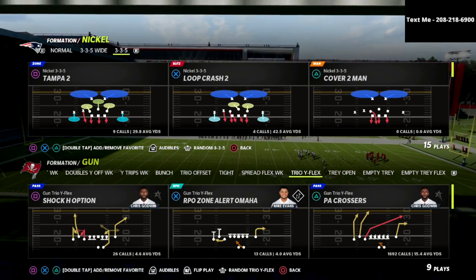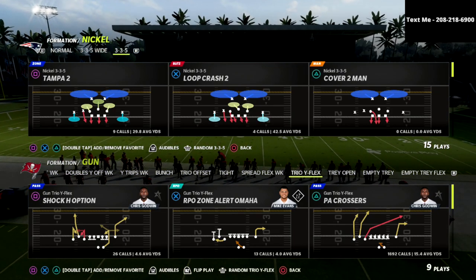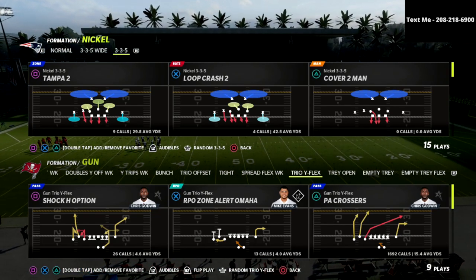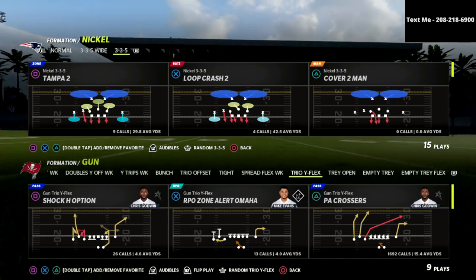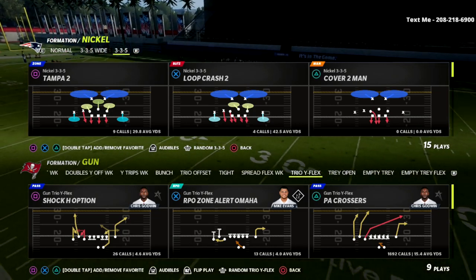In this video, I'm going to share with you one of the most underutilized crossing routes that you can use to pretty much beat every coverage in the game. It's going to get over 30-yard cloud flats. It's one of the more underrated concepts that most people don't utilize. If you're new to the channel, be sure to subscribe — I upload new videos every single day. In this video, we're talking about the PA crossers out of the Trio Y Flex.